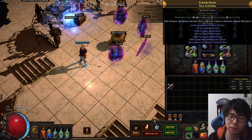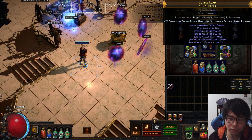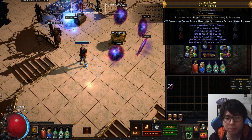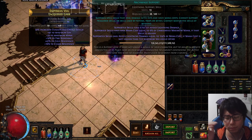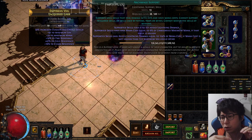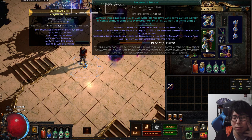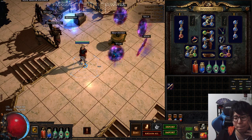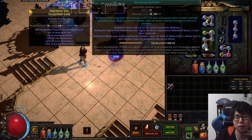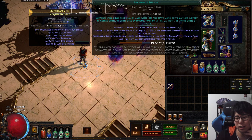I also played a Vortex Ice Bomber build — it's good for act runs and early game in tier one maps, but it's hard to push damage to higher tiers. So I changed my mindset, opened my aura and mana, and added Archmage Support.